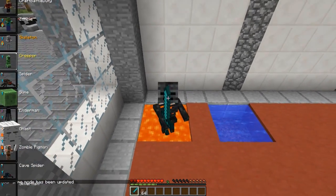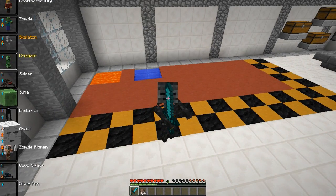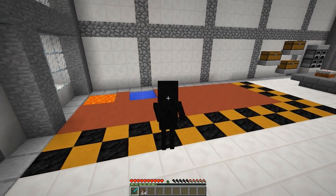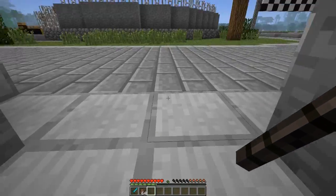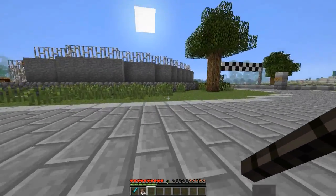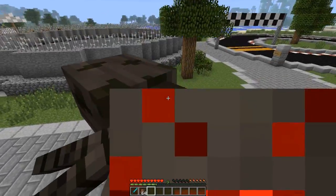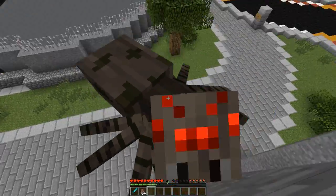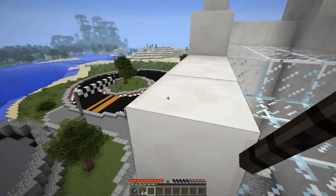The creeper doesn't come with much - it only comes with the hostile protection so nothing attacks you. A really interesting one is the spider. He's fat, only two blocks wide, but his really cool ability is that he can climb blocks just like spiders can, just like Spider-Man. It's a pretty cool ability, being able to climb everything.